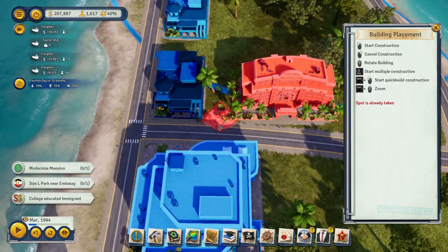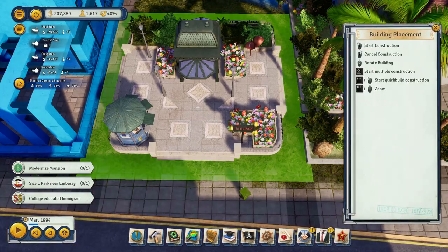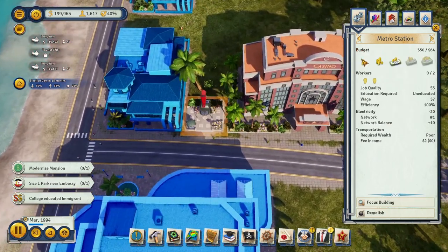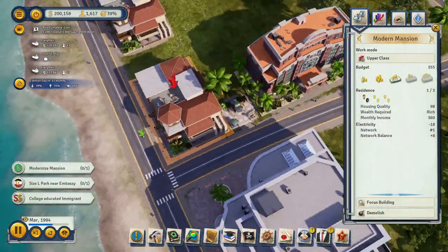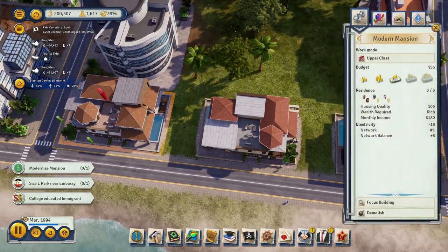Metro station — let's put it over here and fast build it. There's an upgrade that decreases the negative impact of crime since metro stations do produce some crime. I guess the residents don't really like having a metro station next to a mansion — I wouldn't either. Let's get that bunkhouse out of there.